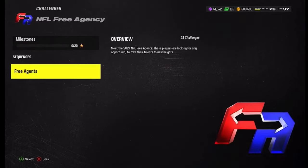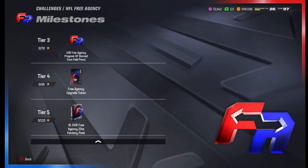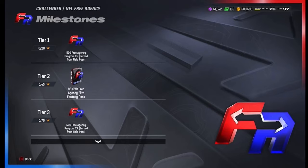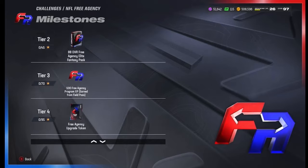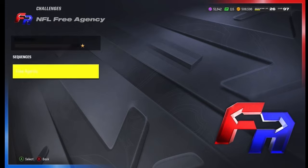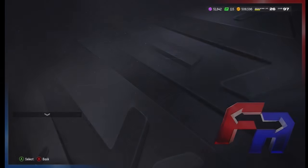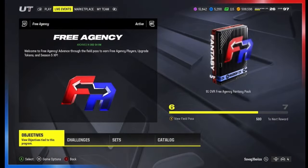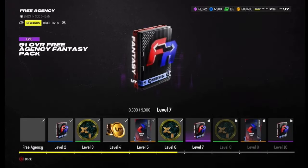We're gonna start off with the challenges. We got some new challenges — all the challenges should be easy. As you can see, you can earn XP for the free agent pass, an 88 overall free agent elite fantasy pack, and more XP. Then you get the free agent upgrade token, so you can actually get Keno Friend up to his 97 for free. You get a 91 free agency elite fantasy pack at 120 stars, and there are 25 challenges in total.